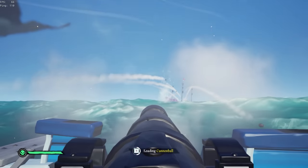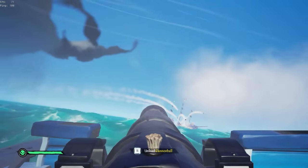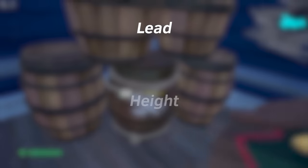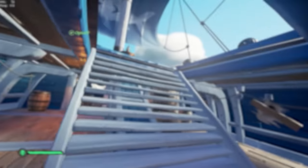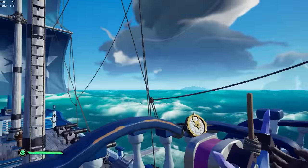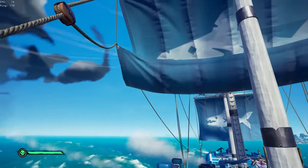Everyone already knows the basics of how to be an MC — you just shoot the cannons, plain and simple. However, if you want to become a better cannoneer, you need to know when, where, and how to hit the opposing ship. There are two things you need to do in order to hit your shots: have enough lead and have enough height. Lead is the left and right movement of the cannon, and height is the up and down. Since the cannonball is a projectile, you need to shoot it in preparation for it to hit seven seconds later.